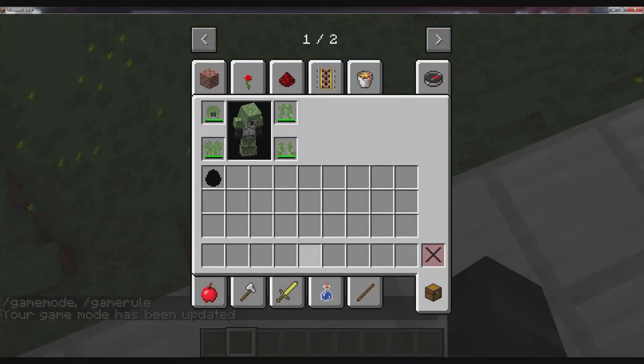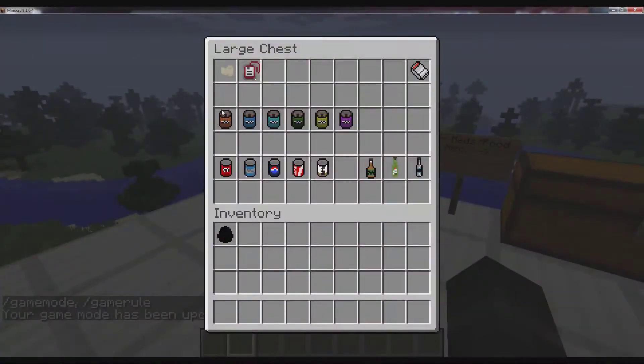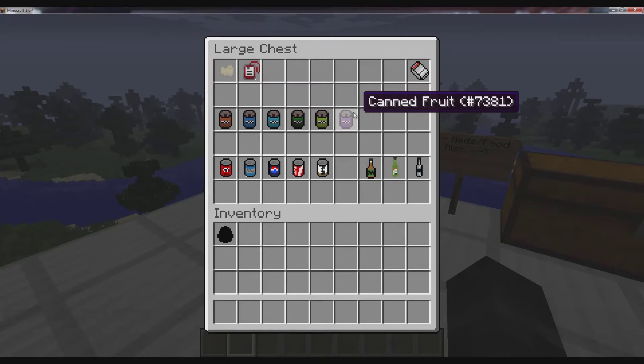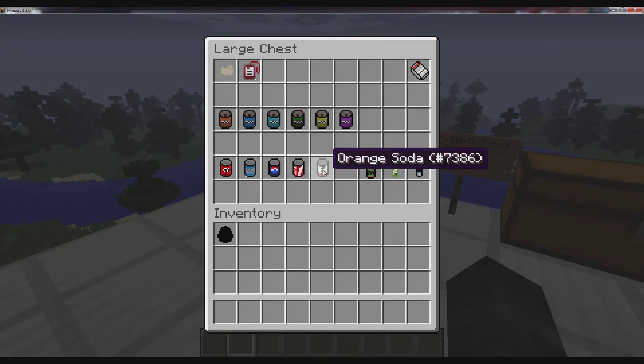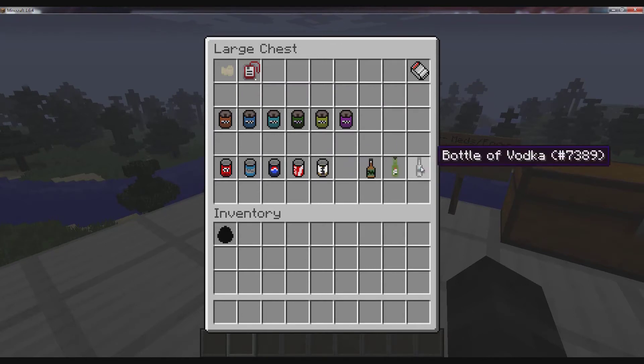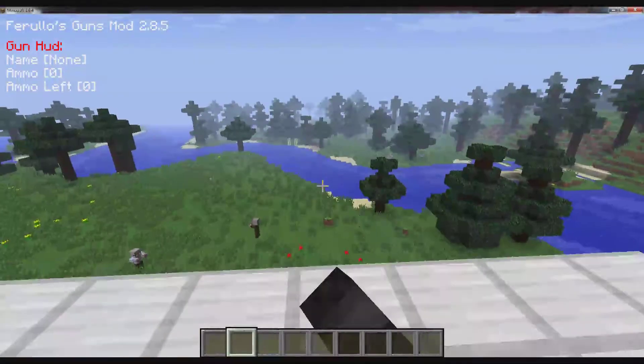The food includes: can of beans, can soup, can pasta, can of pickles, and canned fruit. We also have drinks: beer, lemon soda, cola, energy drink, and orange soda. And we have alcoholic drinks: whiskey, cider, and vodka.